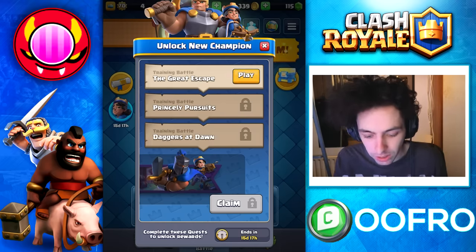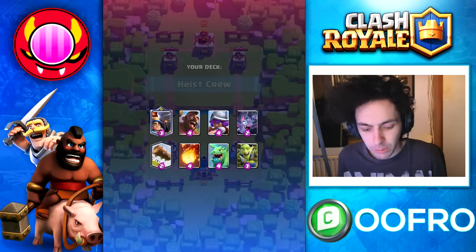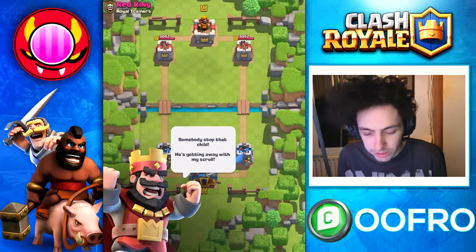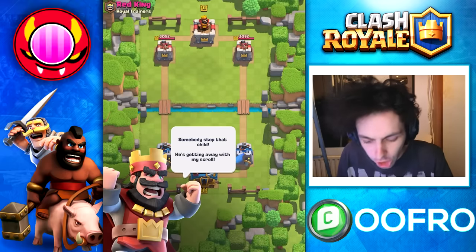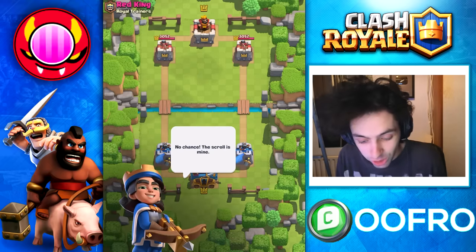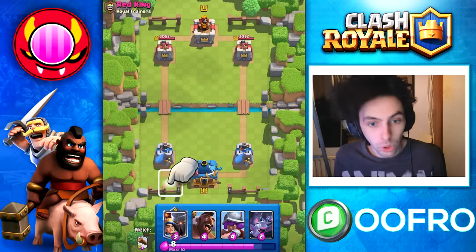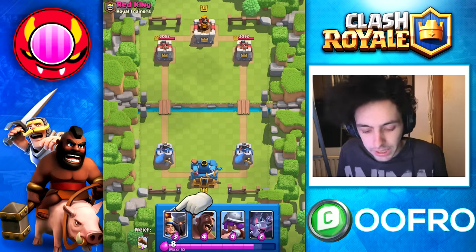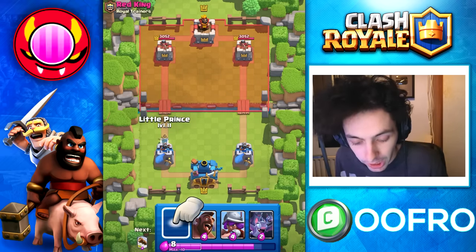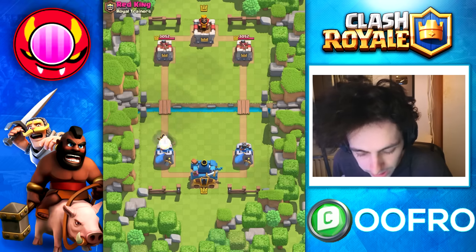The first training battle and we are up against the Red King. I actually haven't done this before so we're going to experience this together. The lore behind this card is he stole the champion scroll and that's how he became a champion himself. Anyway, let's place the Little Prince here.